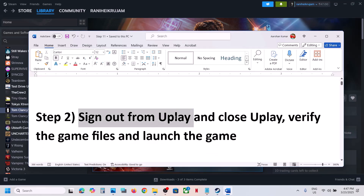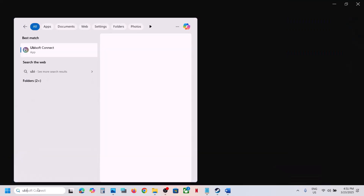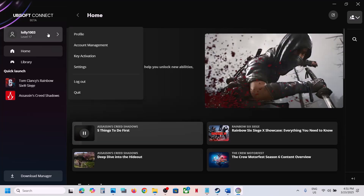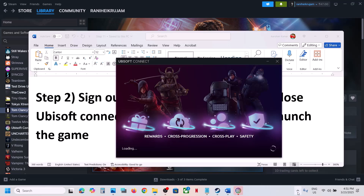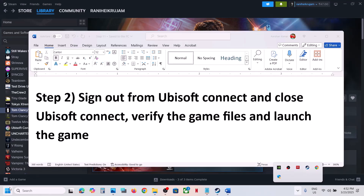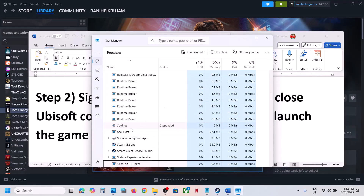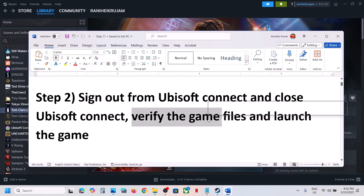The next step is to sign out from Ubisoft Connect. Open Ubisoft Connect. Once you launch it, you can log out. Just log out from here. Once you log out, quit from Ubisoft Connect — make sure it's not open somewhere. You can open Task Manager and find Ubisoft Connect in the list and close it. Then verify the game files in Steam.